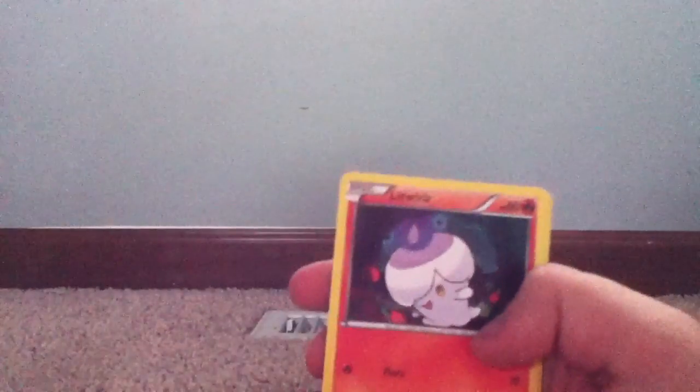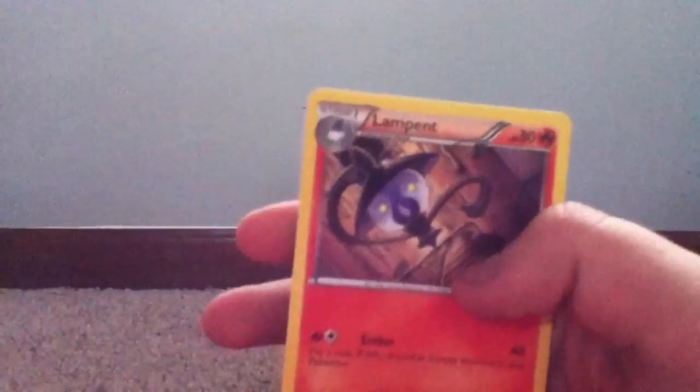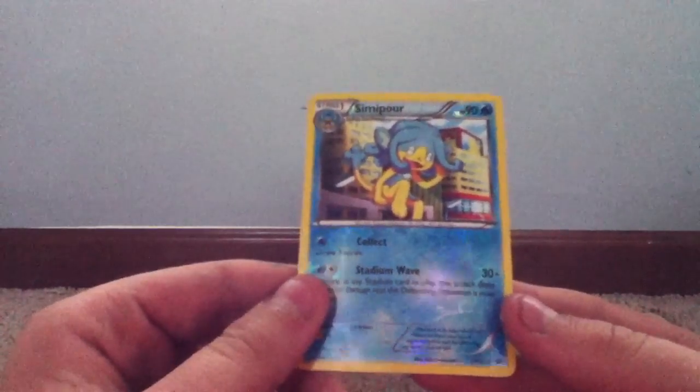Next Destinies pack two — code card. We got Pansear, Munna, Litwick, Panpour, Vanillish, Lampent, and Rufflet. Our reverse is a Simisage, which is a rare reverse, and our rare is a Simisage as well.